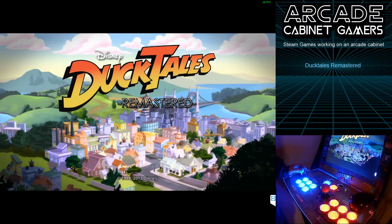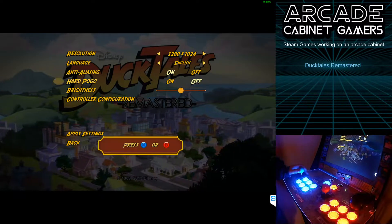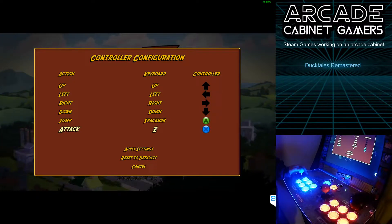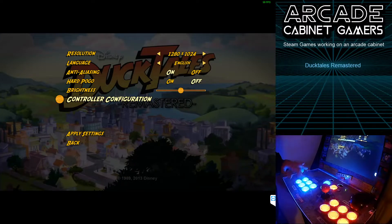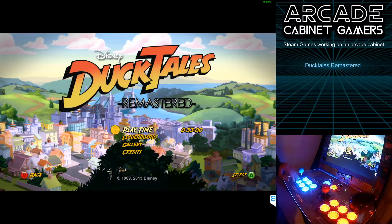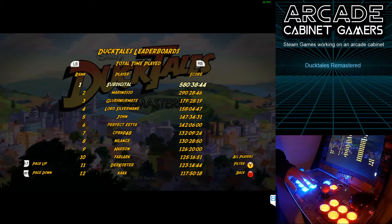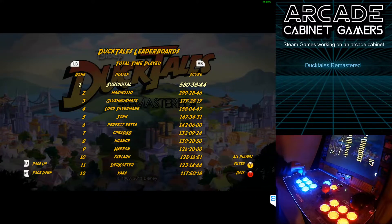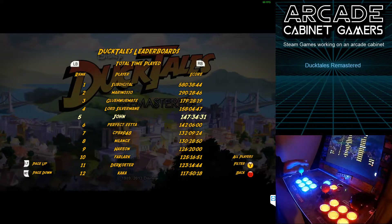Let's first check the options. The game doesn't need many buttons — you only need one button for jump and one button for attack, and then up, down, left, right. The only place where it needs more buttons is in the leaderboards, when you want to see more leaderboards, using LB and LT for page up and page down. But that's the only place; it's not needed for playing as far as I'm aware.